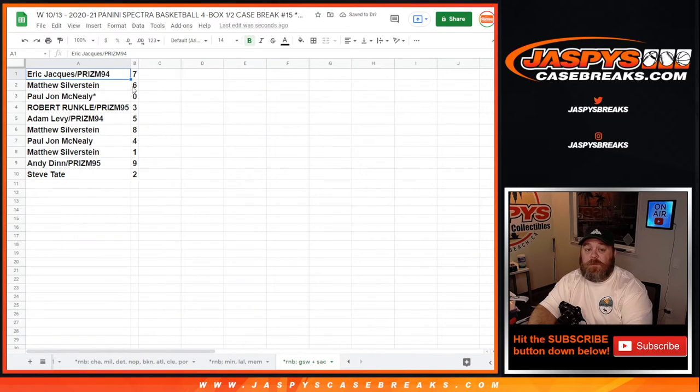Eric with 7, Matthew with 6, PJ with 0, Robert with 3, Adam with 5, Matthew with 8, PJ with 4, Matthew with 1, Andy with 9, and Steven — or Steve — with 2.